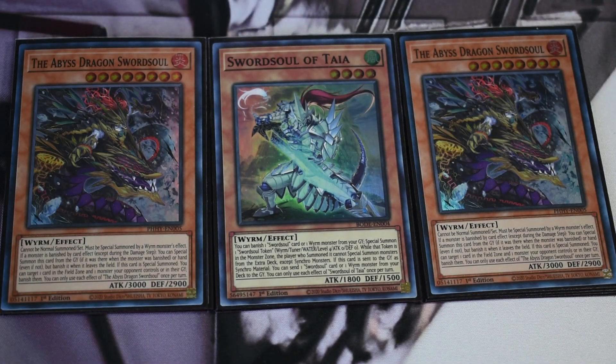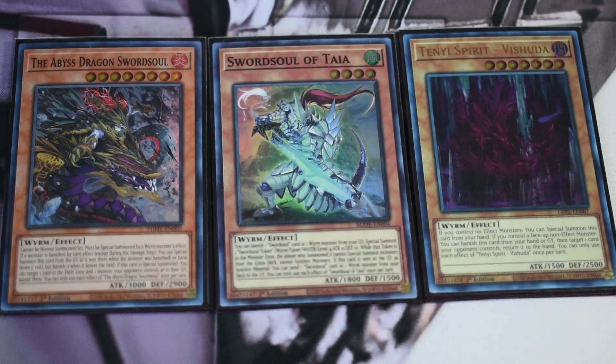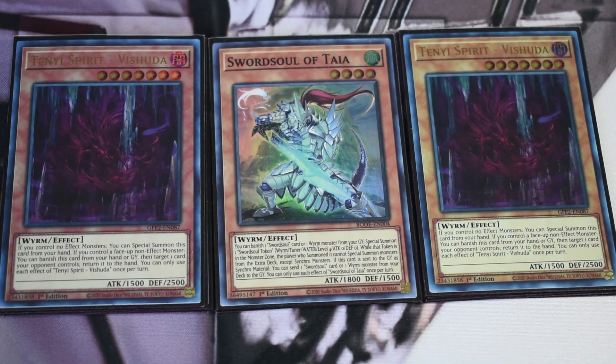Rounding up the Swordsoul monster names: two copies of Abyss Dragon Swordsoul. This card is nuts — if you're not playing this in a Cashtira variant of Swordsoul, you really should be. You get the interruption off this because you're going to have the field spell up, and this format right now is super field-spell-heavy. You have rogue decks like Marincess, Trap Tricks, that kind of thing with their field spells. Then we play two Tenyi Spirit Vishuda. This is all the Tenyis I'm doing — I originally cut this, then decided to come back to it.